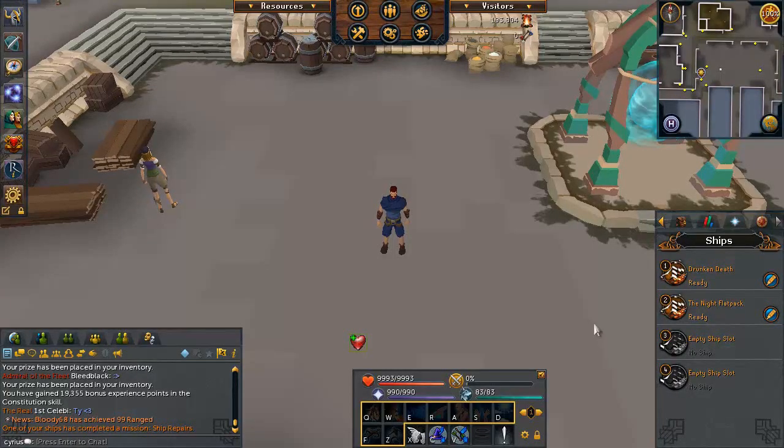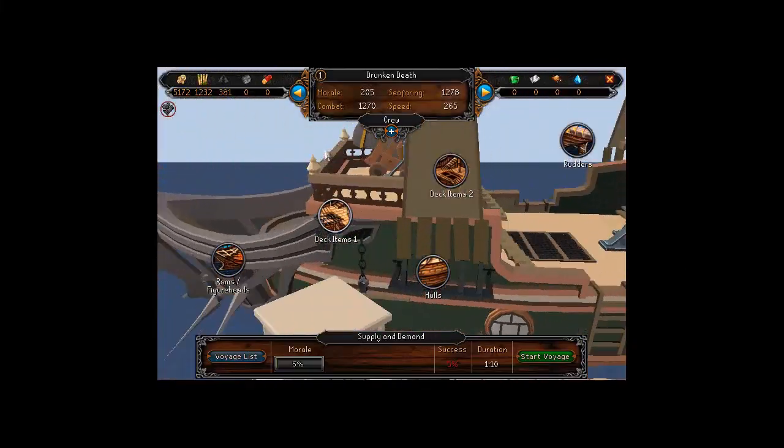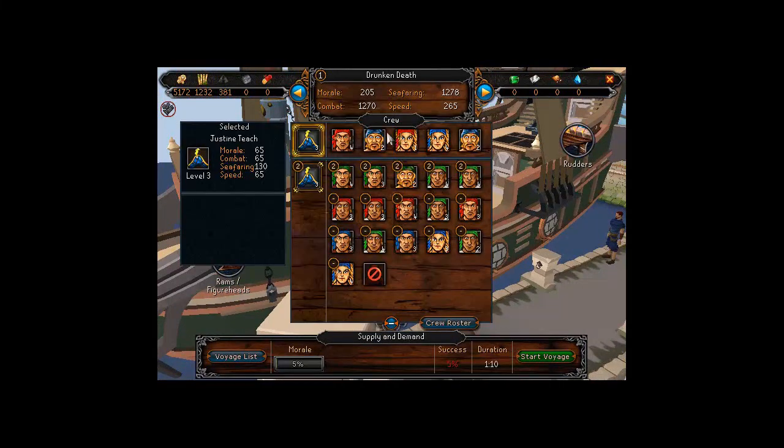Player Owned Ports is really quite simple. The general idea is to send your ships on voyages so you can collect resources, which you use to upgrade your crew, the buildings around the port, and your ships. All of this makes your ships more effective at carrying out voyages. So the first thing you really want to look into is your ships, your crew, and the voyages you're going to be sending them on.